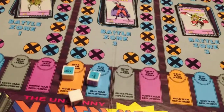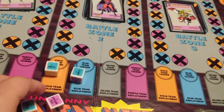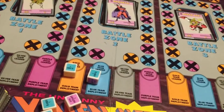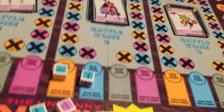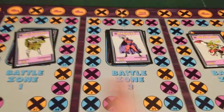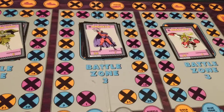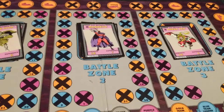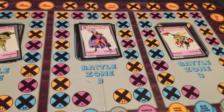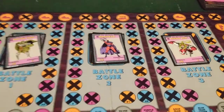Some characters' extra abilities give them additional fighting dice or the ability to help other teammates in battle. Most characters can only use these extra abilities when they are the team leader. Characters joining a battle already in progress — only characters with the extra ability of flight can fly from headquarters to a battle zone deployment area and join a team already fighting in the zone. Flying characters like Archangel can be a powerful tactic once you've mastered that extra ability.